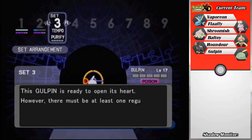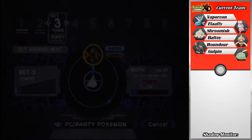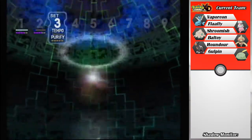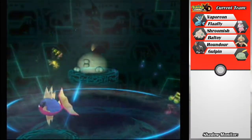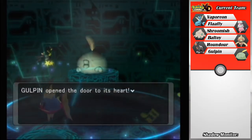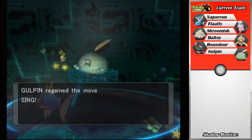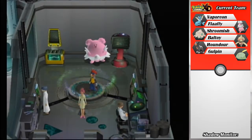We'll just take Gulpin to set three. I'll just steal him for a second — we'll go to the Purify Chamber and purify him. That'll be another Pokemon we can use in a set. He doesn't really work well with Carvanha at the moment though. We could put a Grass-type between him and Carvanha, and then a Ground-type between Carvanha and Gulpin, since Ground is super effective against Poison but weak to Water. He'll also learn Shockwave, which is an Electric-type move. We are not going to nickname him.